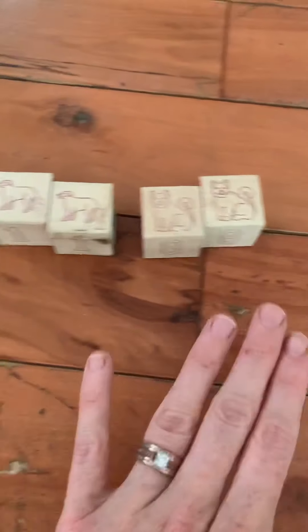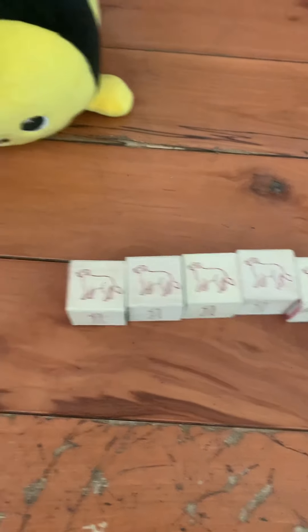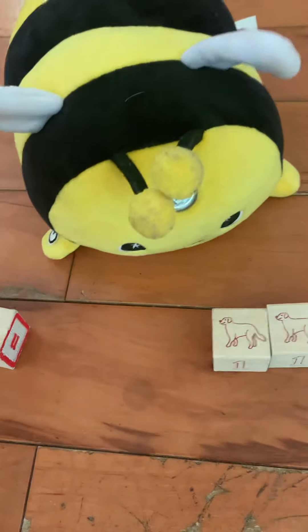There were also blocks with dogs and cats. We don't have a dog, but we do have cats, and farm dogs are so common — and I do want one, so that can be part of our farm story. And then a bee — he got this when he was first born, and bees are definitely part of the farm.